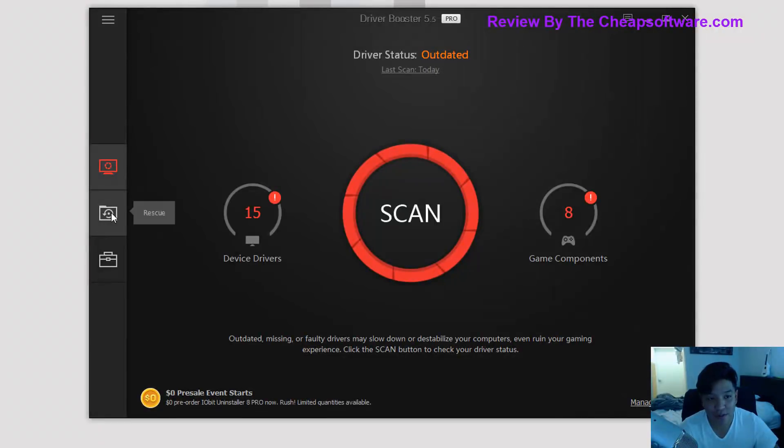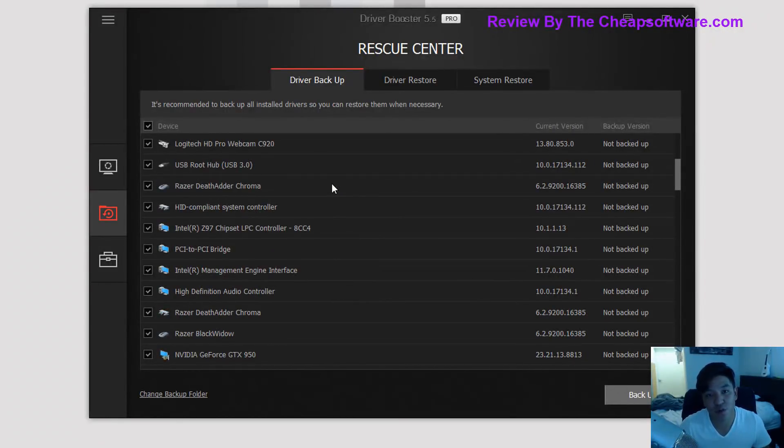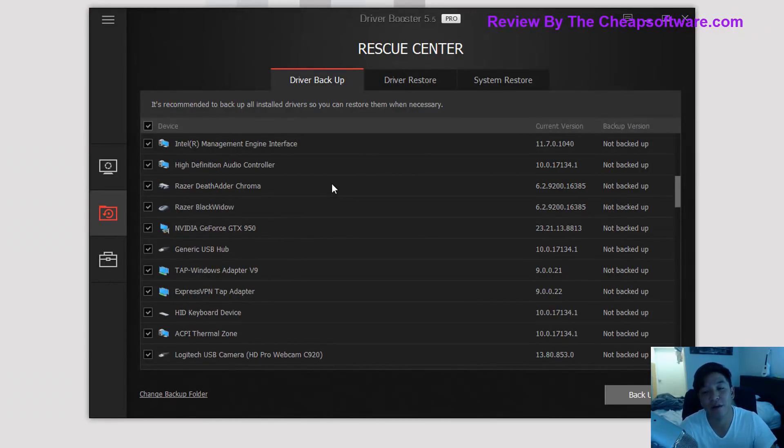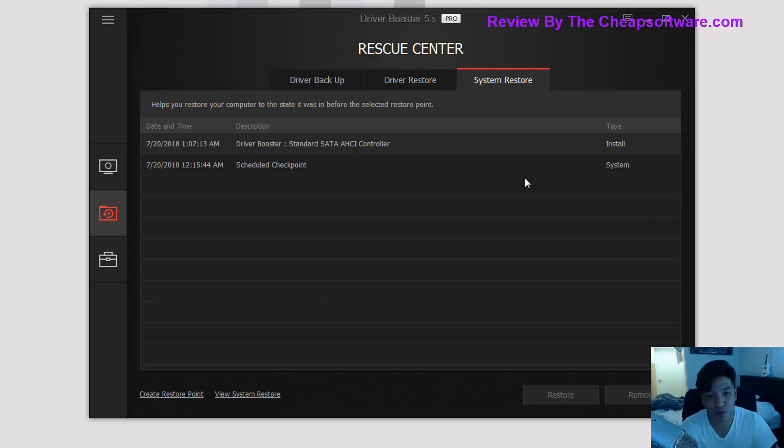Back in the main interface, on the left you have the Rescue tab, which allows you to provide driver backups. This is really important because if you're making a big update and there are any issues, the ability to roll back is very useful. If you're upgrading operating systems, you may want to back up your current driver state first. You have the ability to restore drivers here in the same place, and you also have a system restore which backs up the current state of your OS so you can revert back to that point.